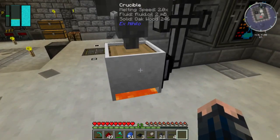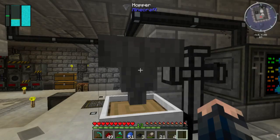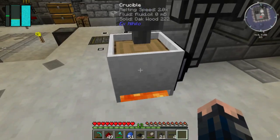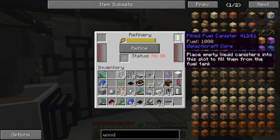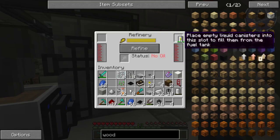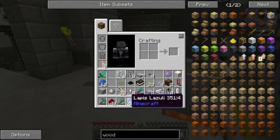Hoppers need to feed directly into the top of crucibles - I should have remembered that. That's melting away very slowly. And I actually do have a filled fuel canister - I think that may be a quest point.